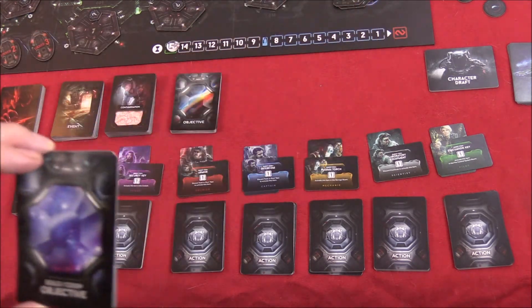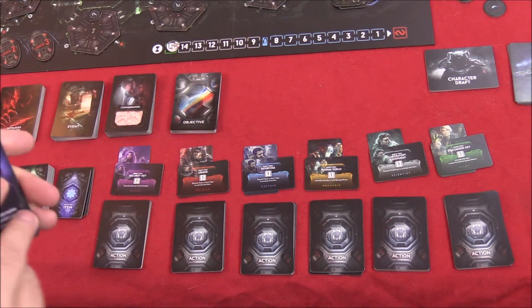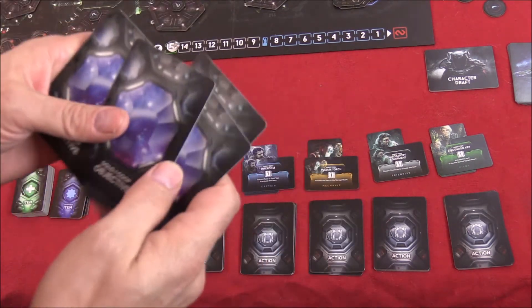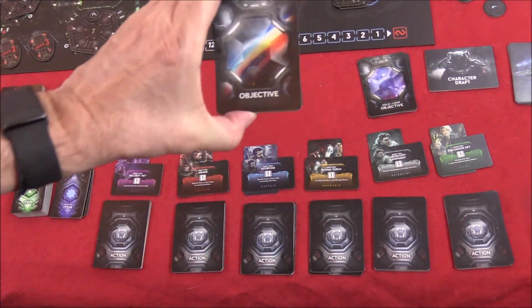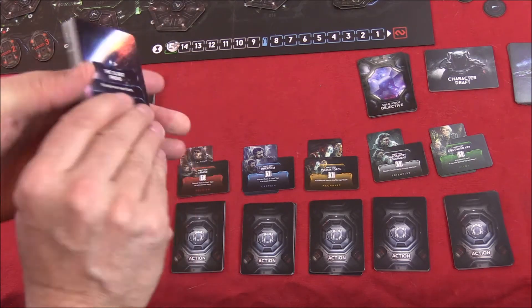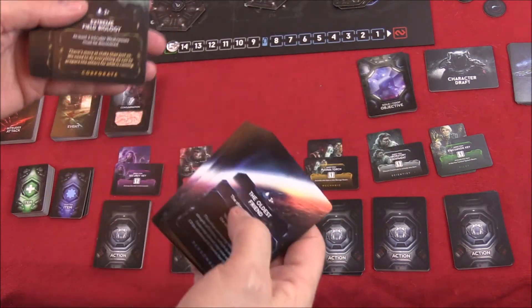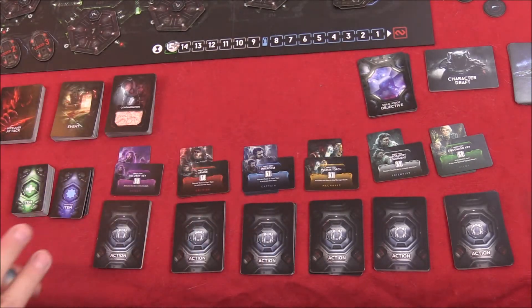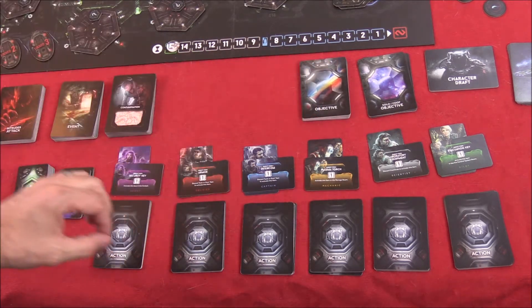These are your solo objective cards — for solo or co-op play, you deal one to each player. Here are the objective cards for the semi co-op version: you can see personal ones and corporate ones, and you get one of each. At a certain point in the game, when the first intruder arrives on the board, you have to make a decision one way or the other.